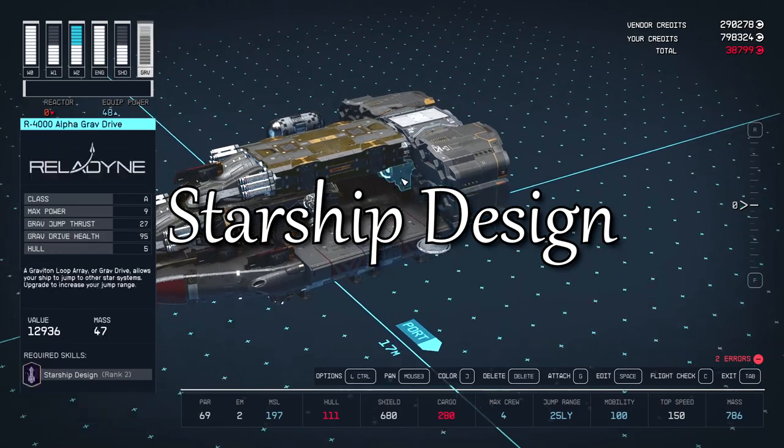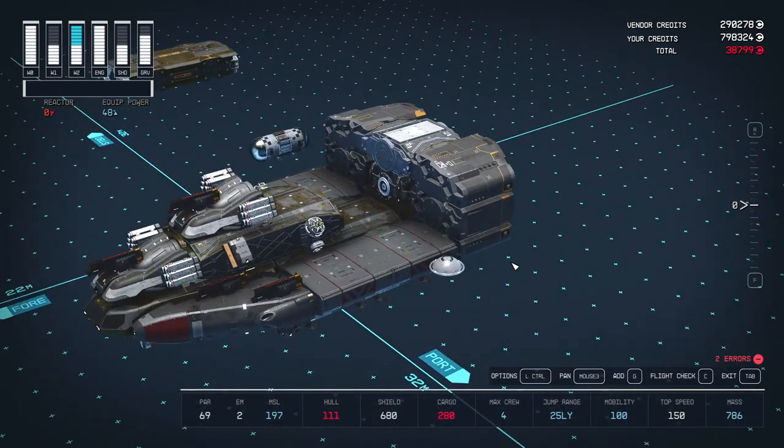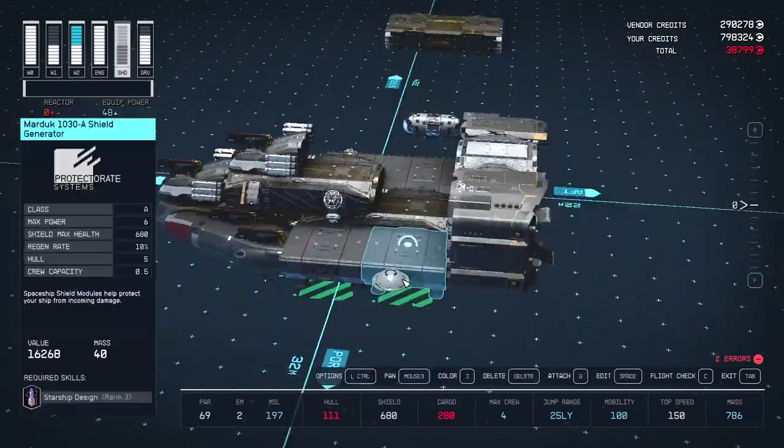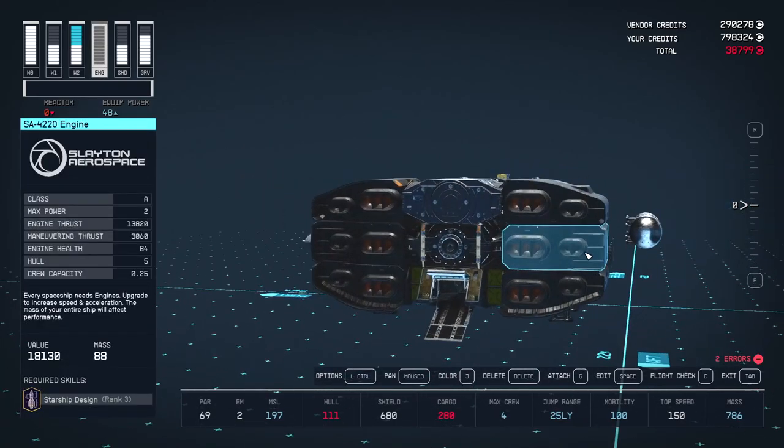But it does pay off to upgrade your starship design skill, because there are some powerful components you can only get with higher levels of this skill. Better equipment also becomes available as you reach higher levels, so let's see how much more powerful we can get.